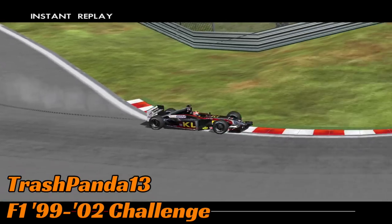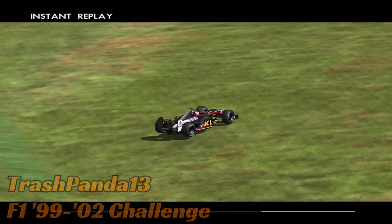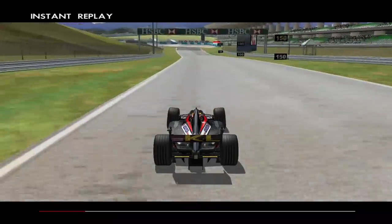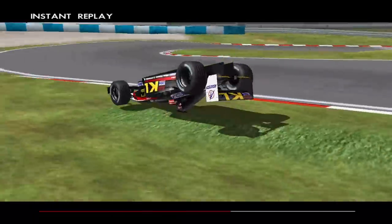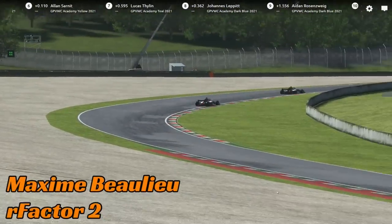Trash Panda is up next on F1 99 challenge with a Formula 1 car that just wants to grip-roll. You've got to appreciate it — it's not the most ridiculous roll we've ever seen, but a good grip roll on a curb. It turns in on a perfectly sensible line and over we go. Maybe don't hit the curb quite so hard.